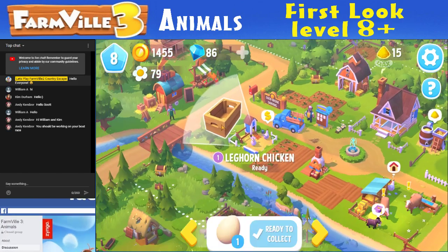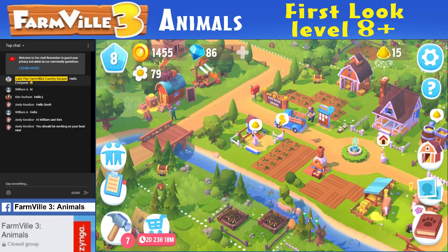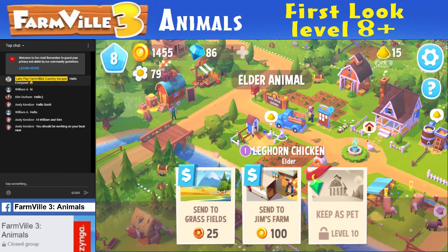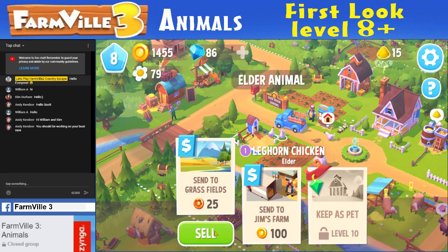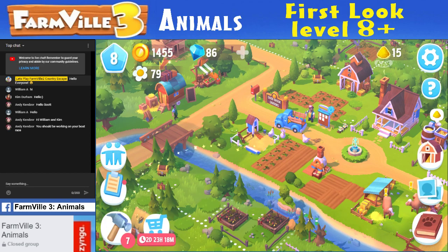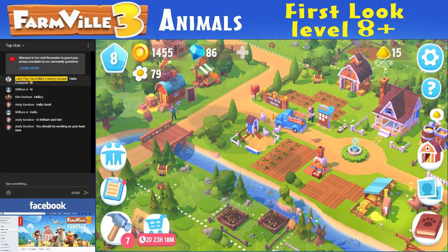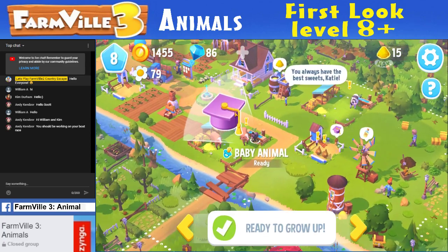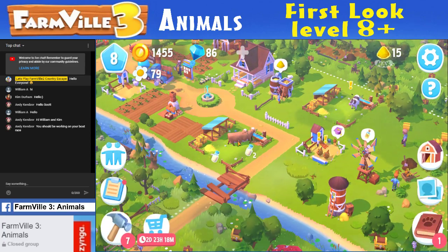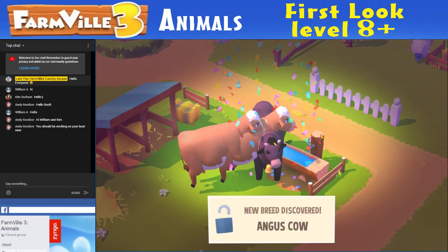I have a lot of stuff. I better build some sunflowers — are those sunflowers or soy flowers? I don't even know what they are. Let me click on this button. My leghorn chicken is ready! Now this one wants to be sold. Do I want the decoration points or the money? I think I'll take the decoration points. I'm going to try to build a fence. I got the hearts. Baby animal! I got the milk. I got an Angus cow — that's a new breed.